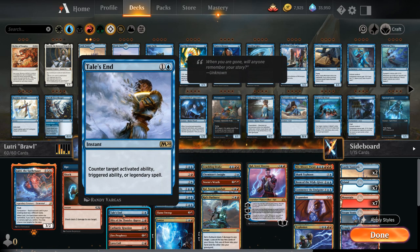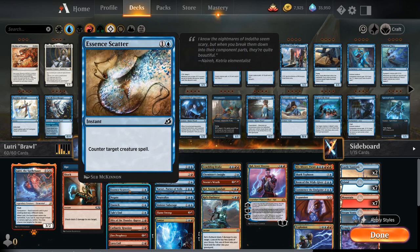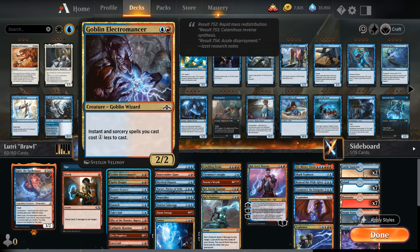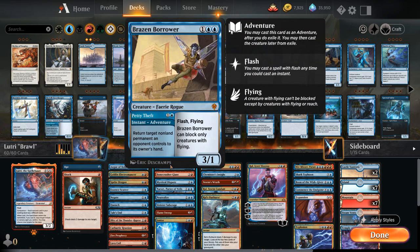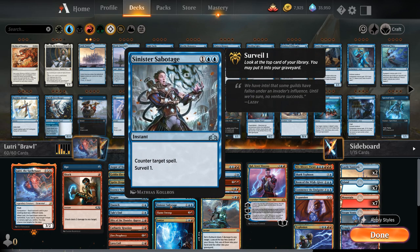We've got some counter spells: Tale's End, great in a world full of companions; Quench; Negate to counter non-creature spells; Aetherize to counter creature spells; Sprite Dragon as one of our win conditions that picks up a +1/+1 counter whenever we cast a non-creature spell; Goblin Electromancer making all our instants and sorceries one cheaper; and an Ogre of Bolas which has a decent hit rate in this deck. We've got both Brazen Borrower and Bonecrusher Giant as excellent adventure creatures with nice instants attached. Counter spells continue with Mystical Dispute, Neutralize, Sinister Sabotage, and Ionize.